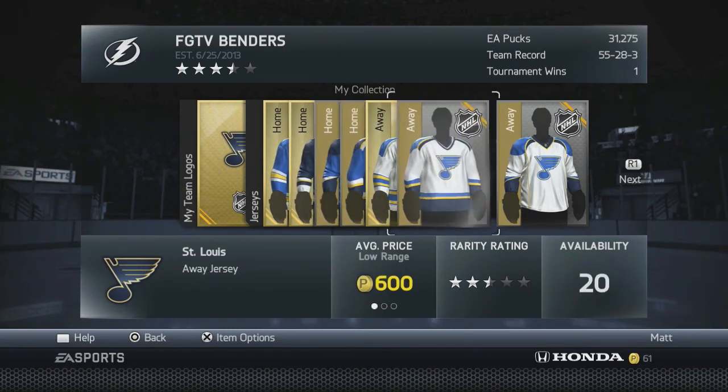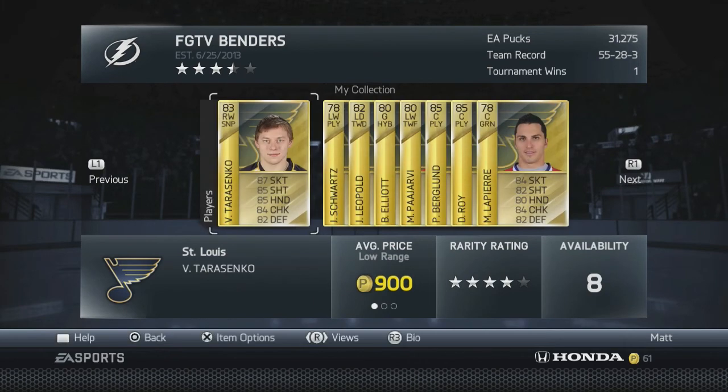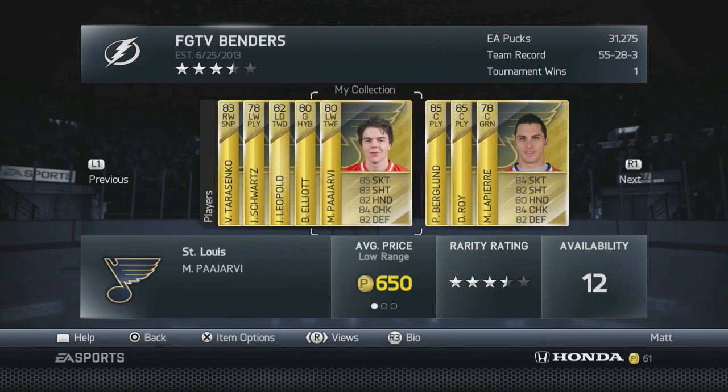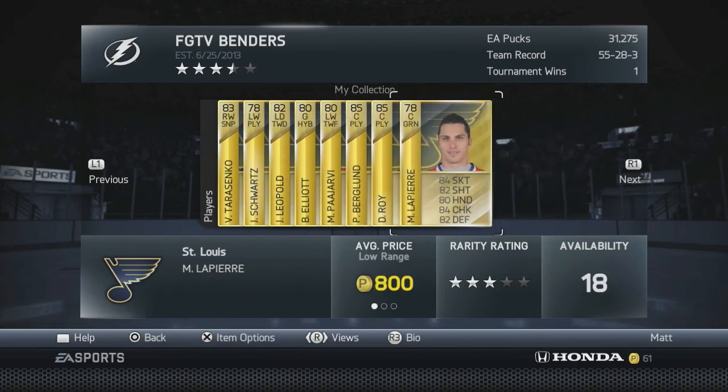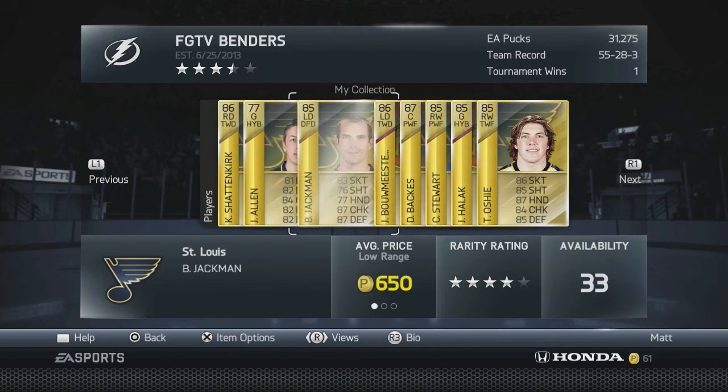I did Toronto and St. Louis and you just keep going. The more coins you make, the better players you can get, which lets you finish harder collections that give you even more coins. It's a cycle that will definitely get you a lot of pucks.